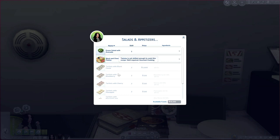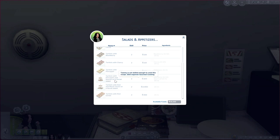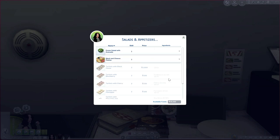We also have tartlets with black caviar, tartlets with blackberries, tartlets with cherry, tartlets with pineapple, and tartlets with pineapple and berries on a tiered stand — like little mini cupcakes on a stand or tray. I thought that would be really nice to have for events, birthday parties — anything you guys plan in your game. This is perfect for realism. We also have tartlets with red caviar — I've never had caviar in real life, but I hear it's for bougie people!